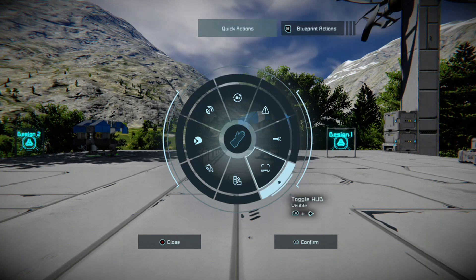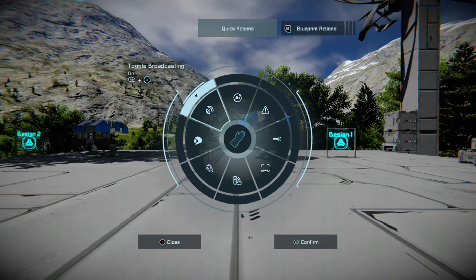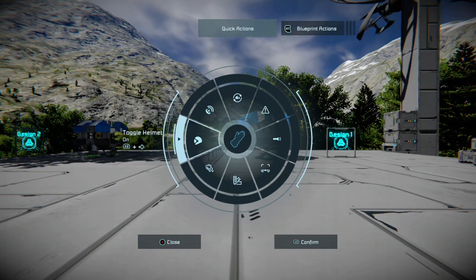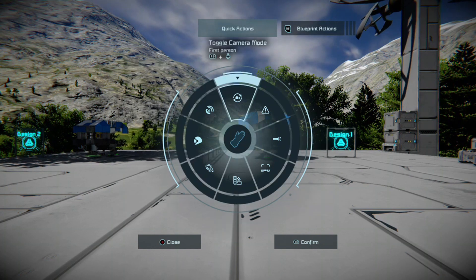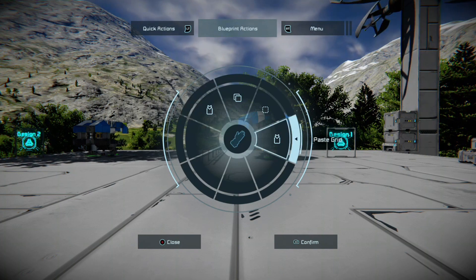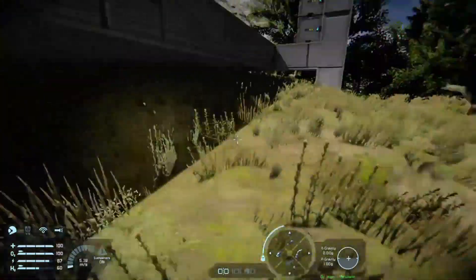All of these can be done with shorthand or shortcuts using the bumpers, the d-pads, as well as buttons like X, Y, B, or A. The blueprint menu — we discuss this in the tutorial video on how to do the controls — but basically you aim at something, say a ship, and press right stick.